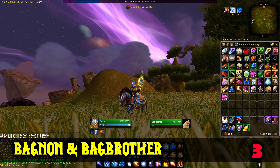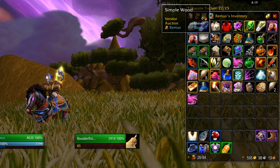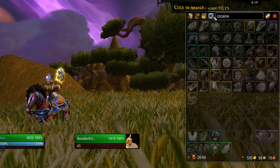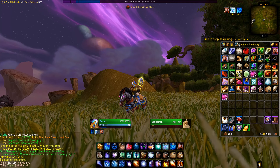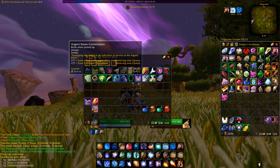Bags are great, aren't they? You know what's better than 5 disorganized bags? One big bag with all the slots combined. So get an addon like Bagnon — it turns your inventory into one big and easier-to-manage bag. Not only is it simpler to use, but it also gives you tools like a search bar and auto-arrange. And if you use a data store addon like BagBrother, you can also check the inventory of your alts or even your bank from anywhere — actual hacks.